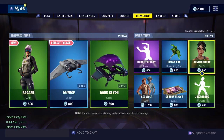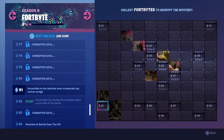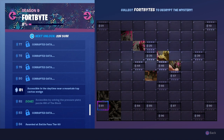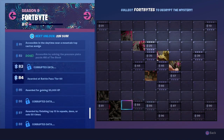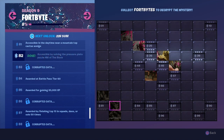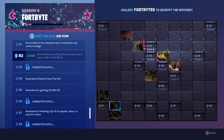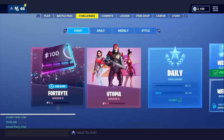Hey, what is going on you guys? I hope everyone is having a great day so far. Today's video we're going to be covering two of the 4-byte challenges, specifically 4-byte challenge 81 and 82. So 81 reads: accessible in the daytime near a mountaintop cactus wedge, and 82 is accessible by solving the pressure plate puzzle northwest of the block. I'm going to show you guys the exact locations for these two challenges, as well as how you can complete them.